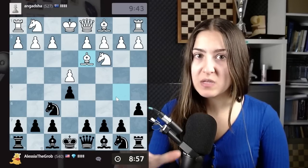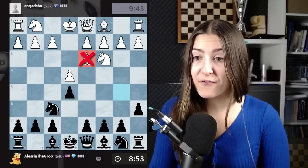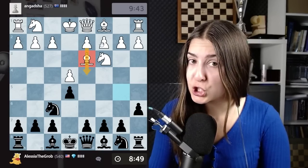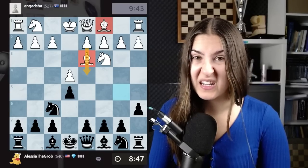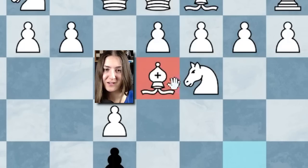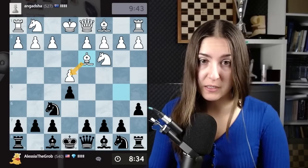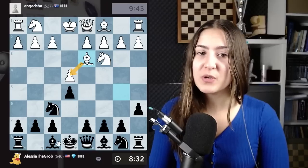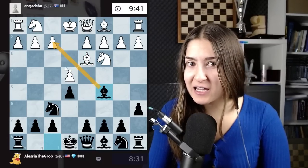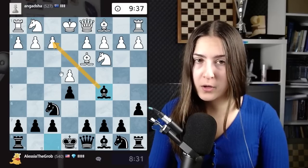My opponent made the same mistake again. This bishop is not on the most effective square, because it's blocking this pawn from being pushed and this bishop from being developed. Also, what is this bishop doing here? Protecting this pawn one more time? Well, that's not necessary. The best way to go with the bishop out is bishop to c5, attacking the weakest point in white's position — the pawn on f2.